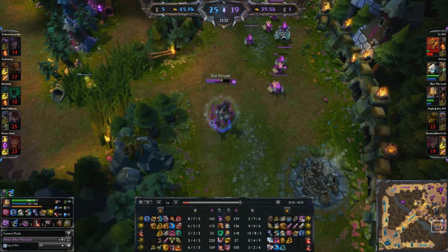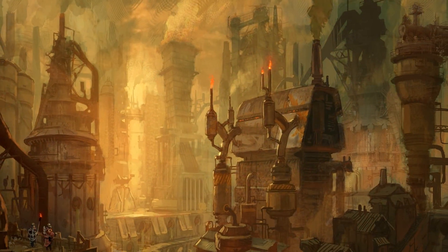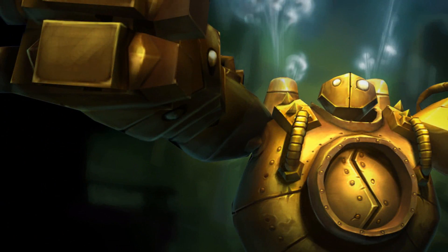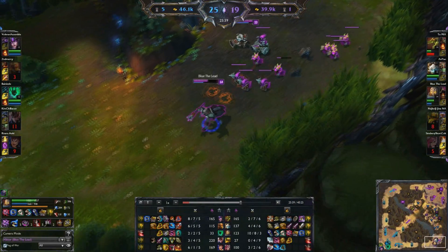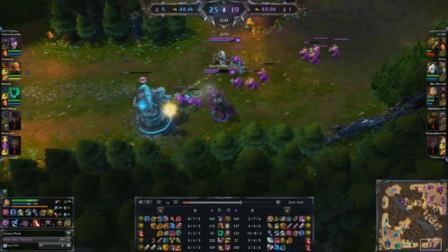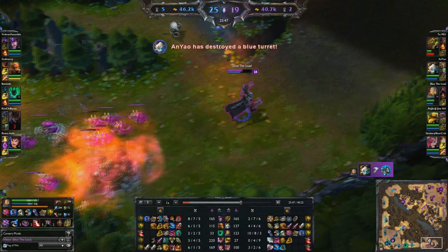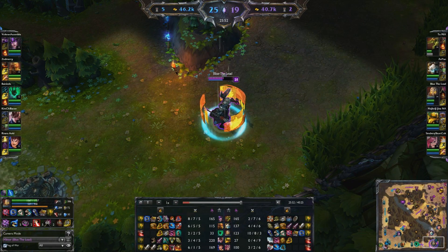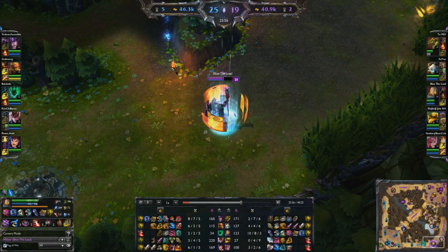Victor had a passion for invention and science for a long time, and even attended a prestigious college in Zaun. He led a team which constructed Blitzcrank, though someone named Professor Stanwyck stole the credit for it, and then even used Victor's research to revive Urgot. Victor became depressed, dropped out of college, and locked himself in his private lab to create a project that no one can steal. He planned to improve his own body.